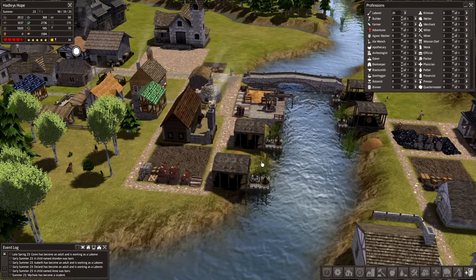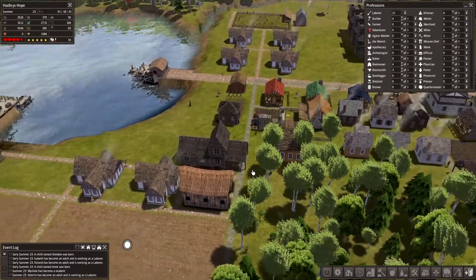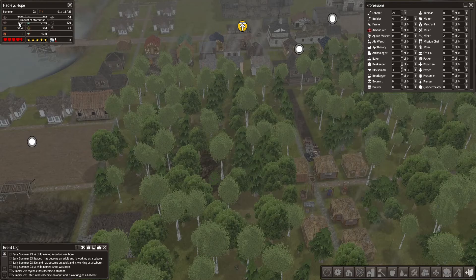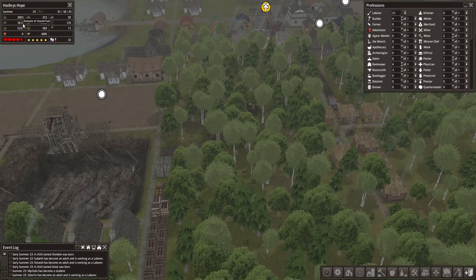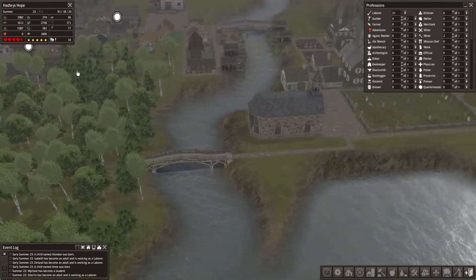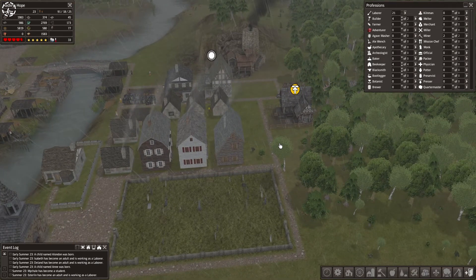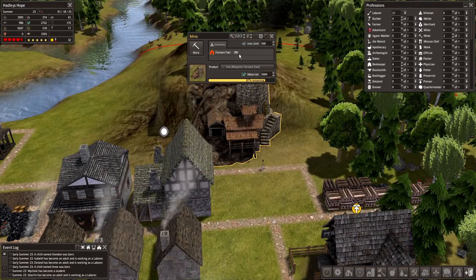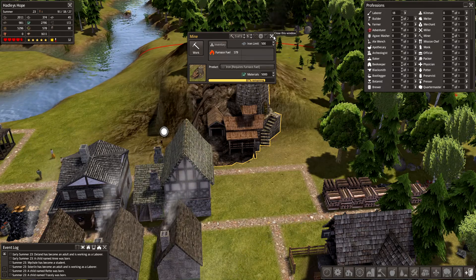There is plenty of new buildings and other things to build and we will try and build as much as possible. At the moment we need to keep the firewood in check so we don't run out, because then our citizens will freeze to death. We also need food so they don't starve, and we need logs so they can produce firewood. But at the moment we're doing pretty okay. We are a little low on iron, so I removed plenty of guys from here and I'll add a few back to see if we can produce more.